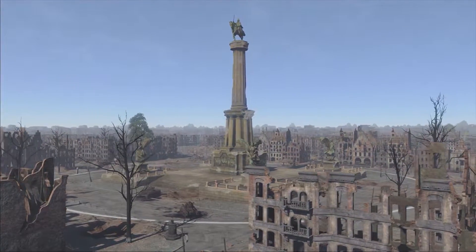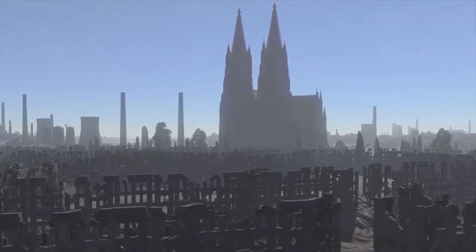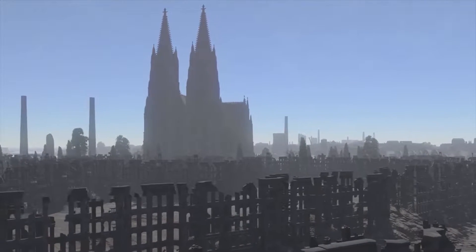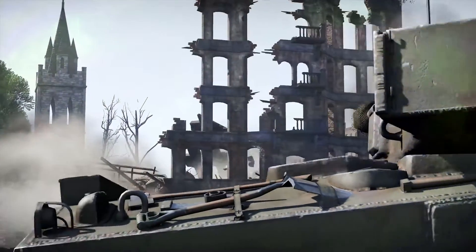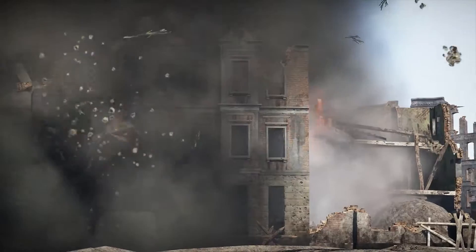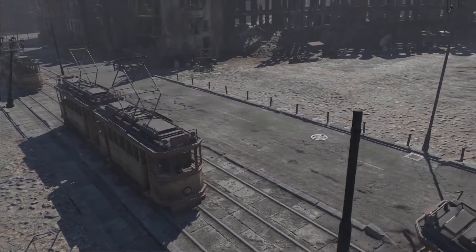Another stunning urban location: Advance to the Rhine. History bursts with familiar details — after all, it was the site of the famous tank duel at Cologne Cathedral that inspired the developers to create this in-game map. The new destruction system used with this map will make it even better. Crush, smash, and destroy entire blocks in this already mauled city to flank your opponent or get where you need to go faster. Dynamic sniper battles in urban conditions are the best way to train your mastery of the game.